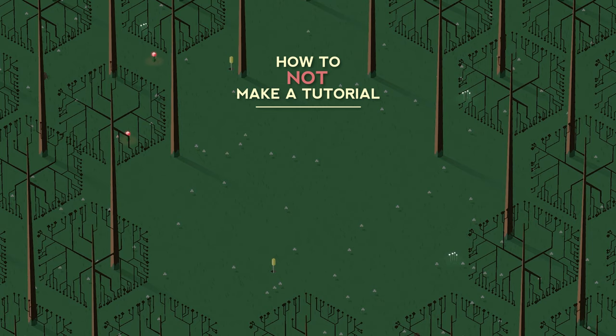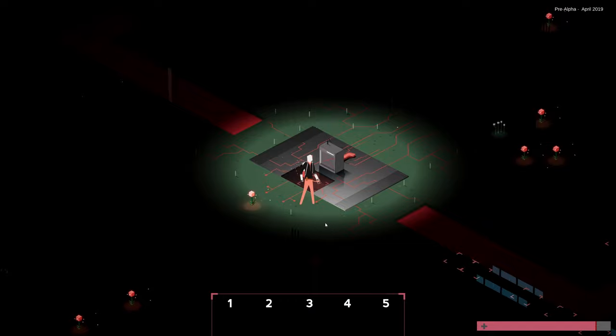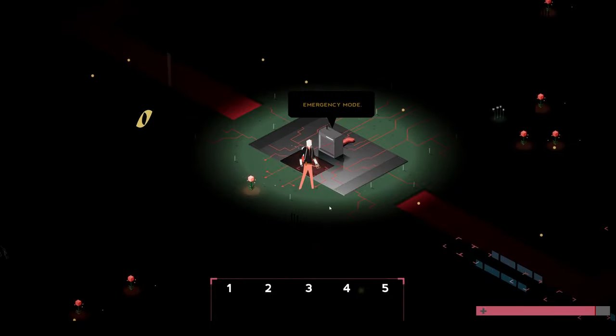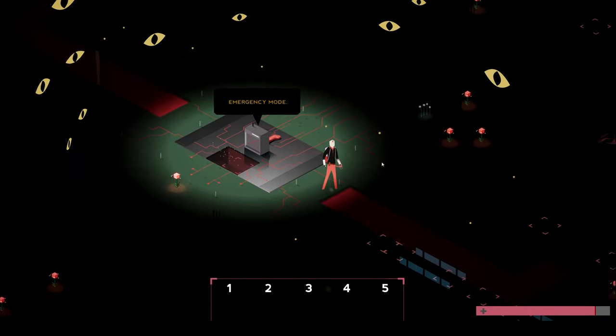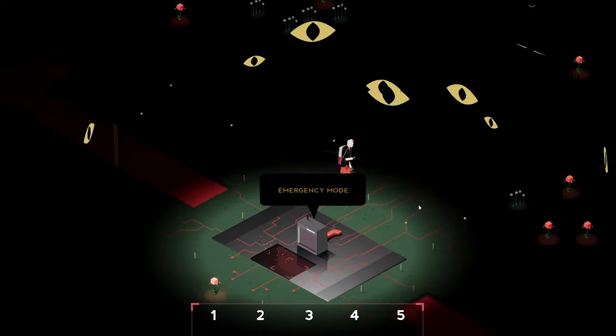So you want to make a terrible tutorial? You're in the right place. The first step is to not have one — just drop the player in your world with no context and watch them suffer. What is this box? What does emergency mode mean? What am I supposed to do? Who am I? How do I move? All the basic fundamental questions you should answer — you don't.